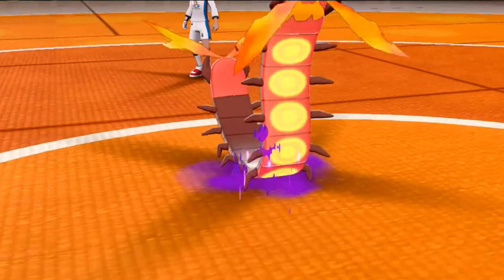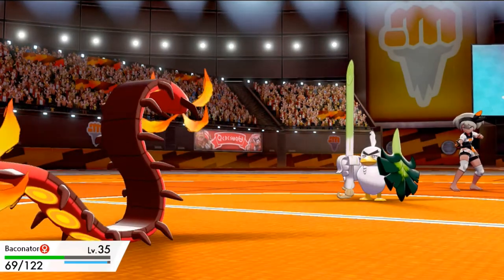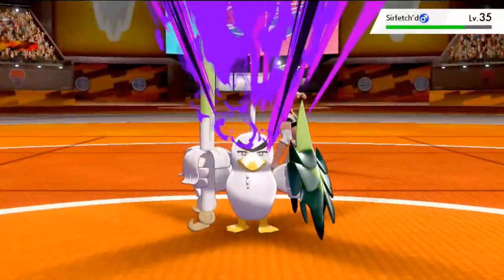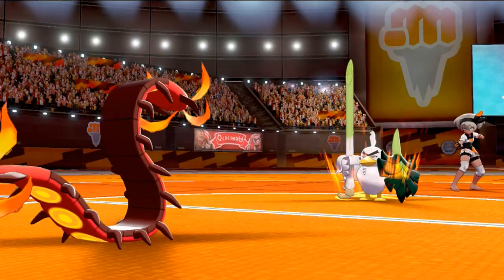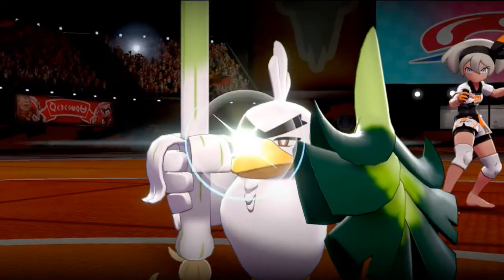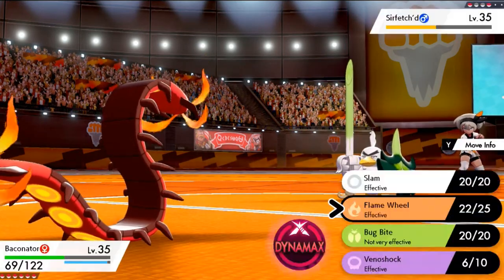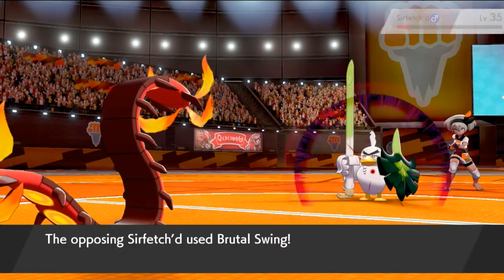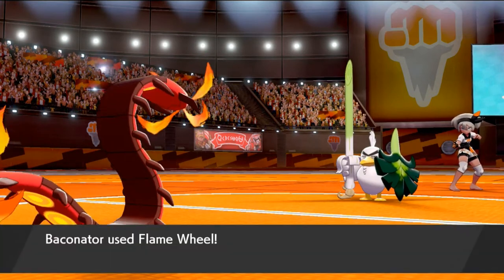Venoshock again — it does not poison this guy. Here comes a Swords Dance, giving this Pokemon a boost on its physical attack. We all know Sirfetch'd is a very very good physical attacker. Here comes Detect again — good gravy! Okay girl, you will not let me hit you. Let's go with Flame Wheel — come on Baconator! And it nearly finishes this guy. Here comes Brutal Swing and Baconator survives! Okay — finish him!